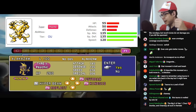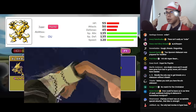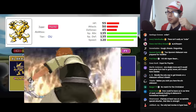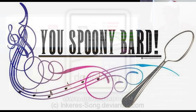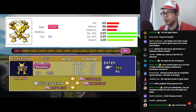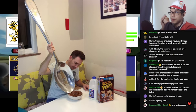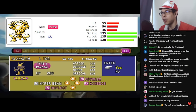Dual wielding is not always better. Alakazam unfortunately only gets Psybeam — not Psychic — so it's outclassed by two-handed builds. We'll talk about that later. Alakazam, more like Alakasham!